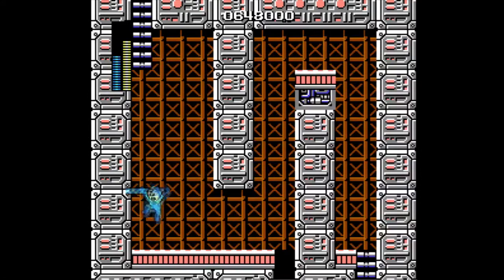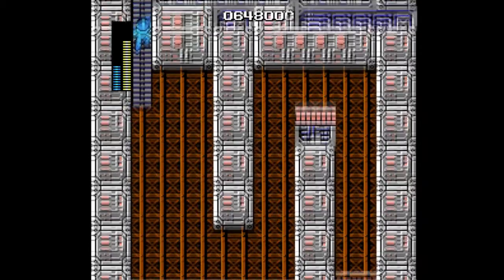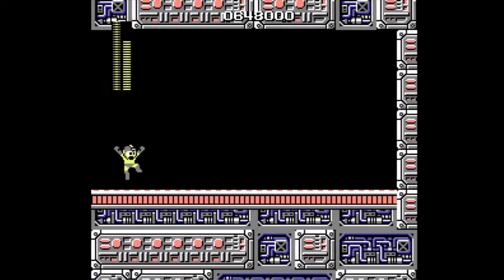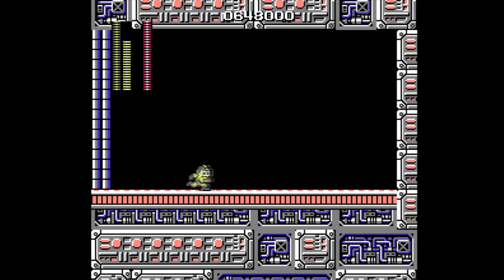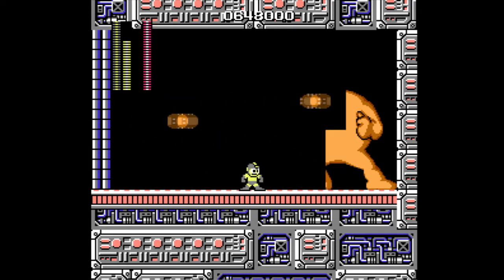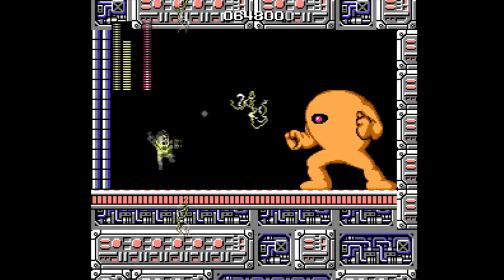In every NES version of Mega Man 1, that room will always respawn the blue pellets, but not in the Wily version. Oh boy. Can you guess what's next? What are you doing? I don't know — meditating. I guess I'm mentally preparing myself. Get your game face on. I'm terrified. He just went off camera. Shut up, no I didn't. Had to do a quickie before beating Yellow Devil. Oh yeah. This is bullshit — the fight starts and you have to eat a dick.